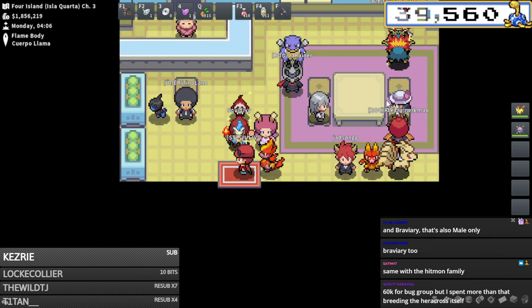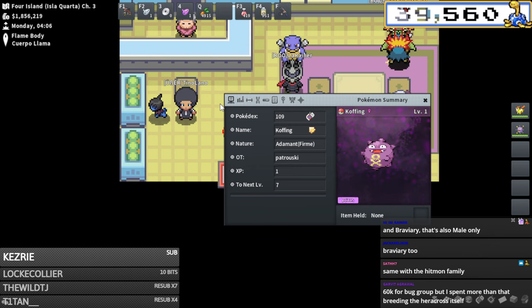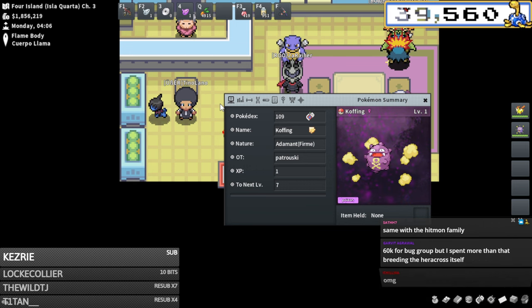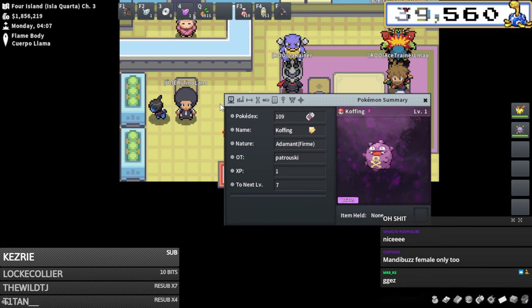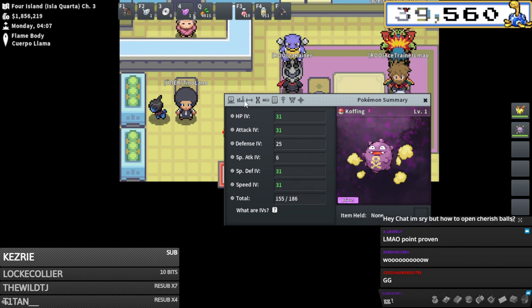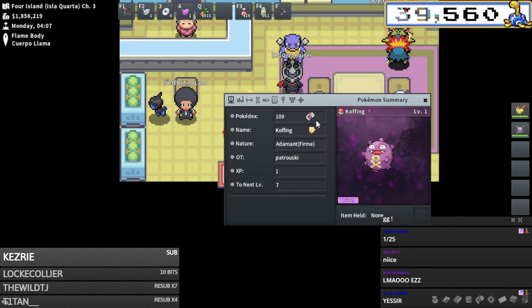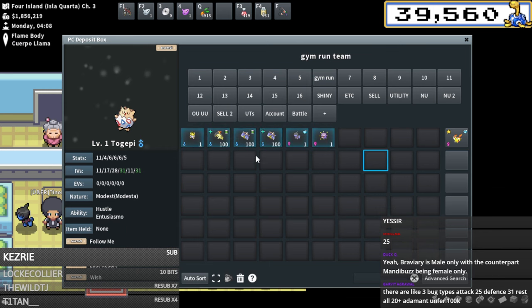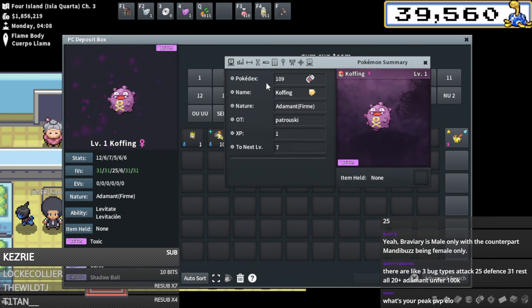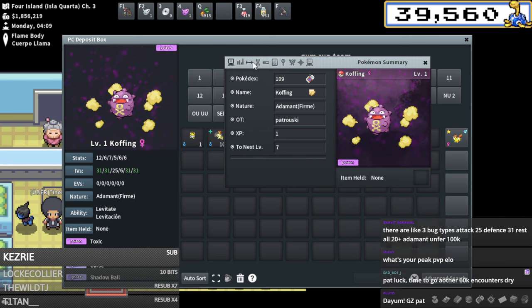Our Koffing hatched - oh! We actually randomly rolled adamant - what the f***! That's so lucky! It's 1 in 32 natures - that's actually so good. I just saved like 250k! Streamer luck! And I mid-to-high rolled the defense - one out of 25 - that's so dumb good. I randomly rolled naive on the Deino too - I got really lucky on these nature rolls.